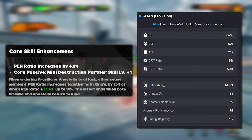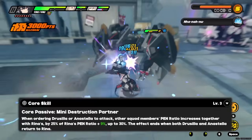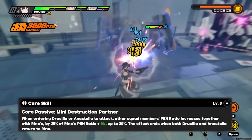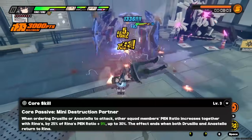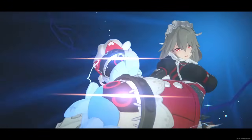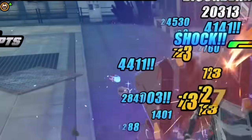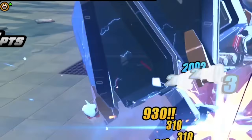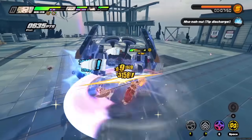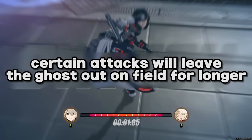Let's talk about her core passive. When ordering Drusilla or Anastella to attack, other squad members' pen ratio increases together with Rena's by 25% of Rena's pen ratio, plus 6% scaling to 12%, up to 30%. The effect ends when both Drusilla and Anastella return to Rena. In simple terms, Rena will increase her allies' pen ratios while Drusilla and Anastella are out on the field. Something worth mentioning is that doing certain attacks will leave them out on the field for longer.